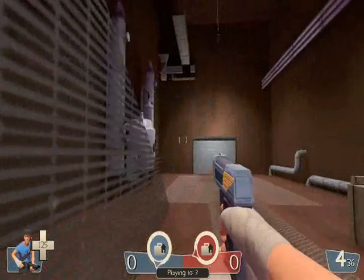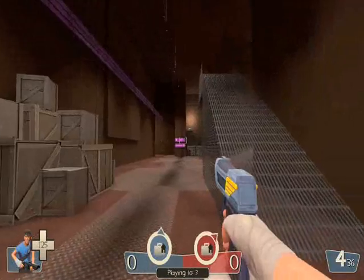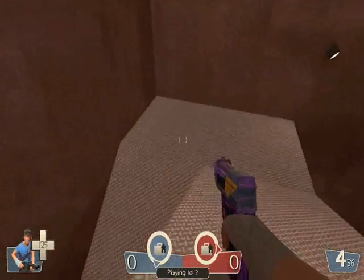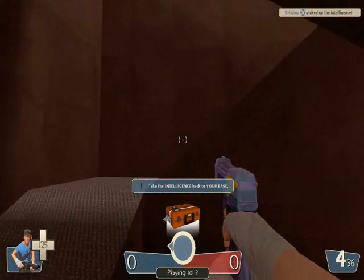There are obviously team specific doors, so because I'm blue I can't go in the red door — same thing the other way. The capture points do work, so I can now go and get this intelligence and grab it. We have taken the enemy intelligence.